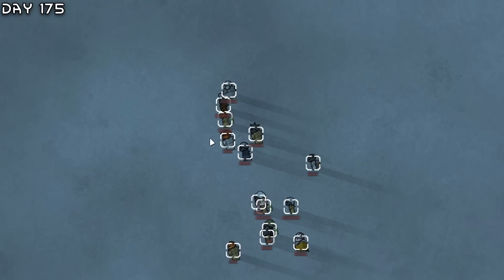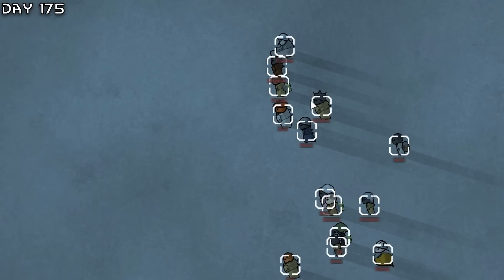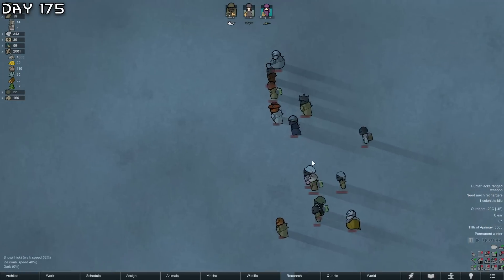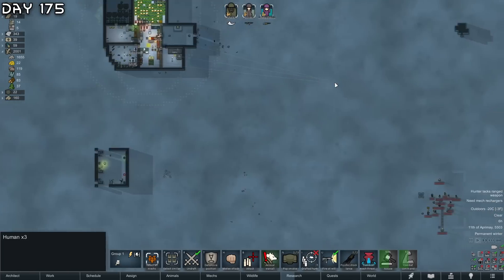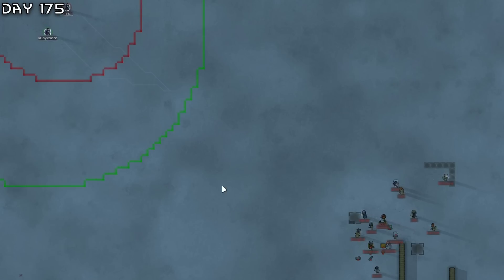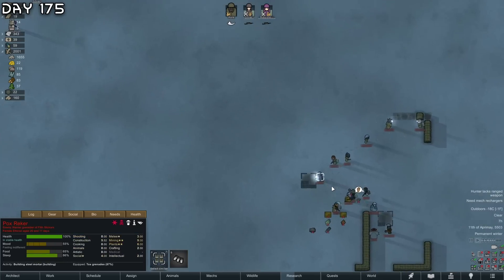Probably the hardest threat yet - a 1100 threat point siege from wasters. They have snipers. We simply have to deal with this. This is actually great because they provide me with tons of steel. Barely out of range - kill this wrecker.